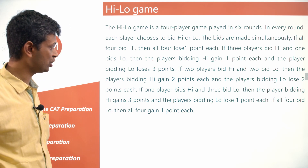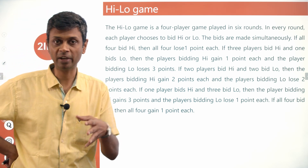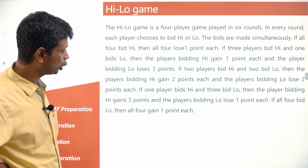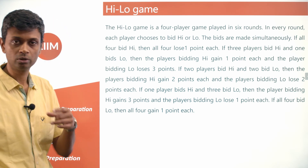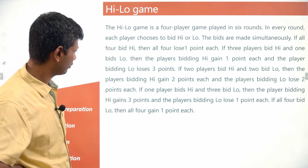If three players bid high and one bids low, the players bidding high gain one point each and the player bidding low loses three points: +1, +1, +1, -3. If two players bid high and two bid low, the players bidding high gain two points each and the players bidding low lose two points each: +2, +2, -2, -2.